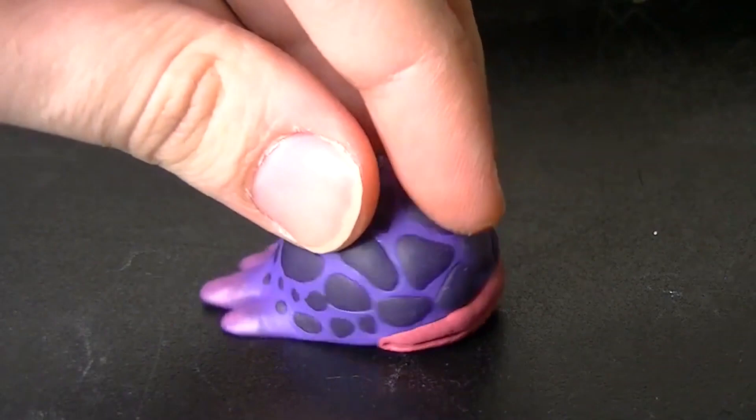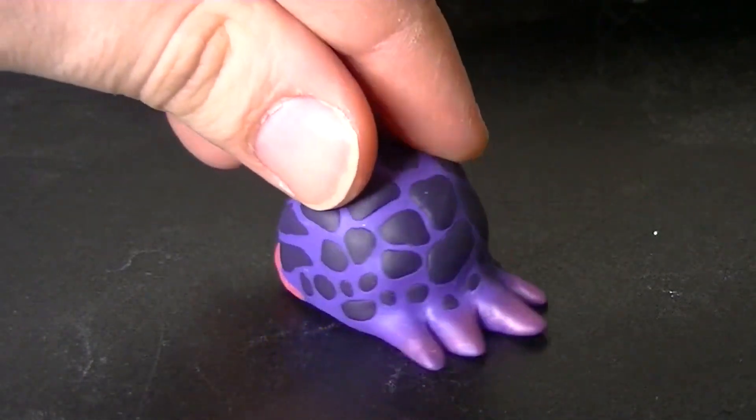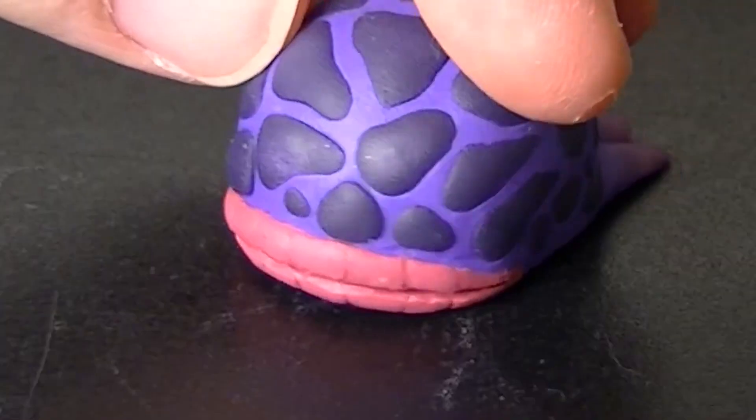And we got yet another Pikmin creation — the Water Dumple, whose lips are still looking crusty as ever.